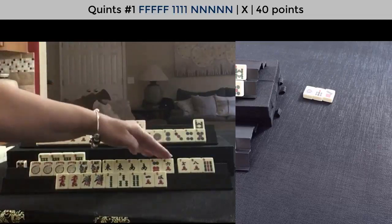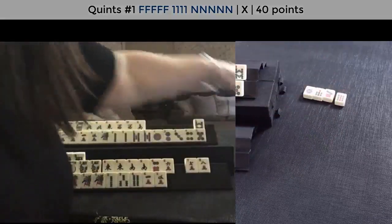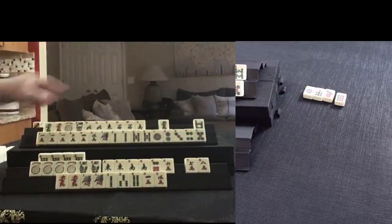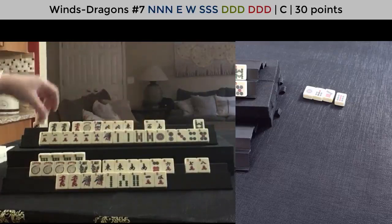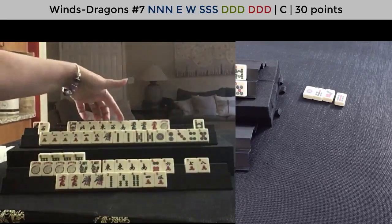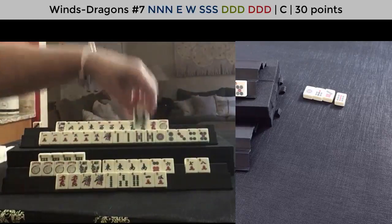We have a kong — let's keep the sixes. Let's discard nine bam. Green dragon. News with dragons — that concealed hand might work. We'd have to let this go. News with dragons. Let's discard eight bam.